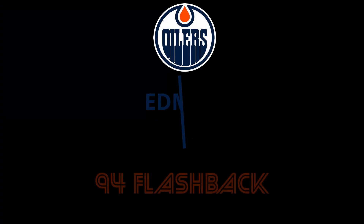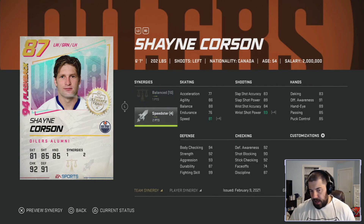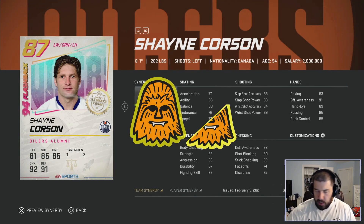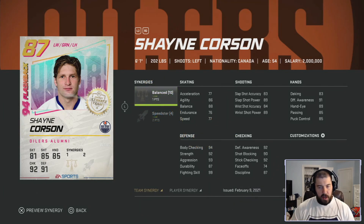Shane Corson — the 87 overall, 6-foot-1, 202-pound, left-handed shooting winger. He has one point for Balance and two points for Speedster. Honestly, I'm not sure how Corson is even an 87 overall. His skating is 77 acceleration, 76 endurance, 77 speed — even with Speedster he only gets up to 81 speed, which maxes at 84. He has decent defense and checking numbers in the low 90s and decent hands, but he's just way too slow. I'm giving him one and a half chewies — absolute waste of space.